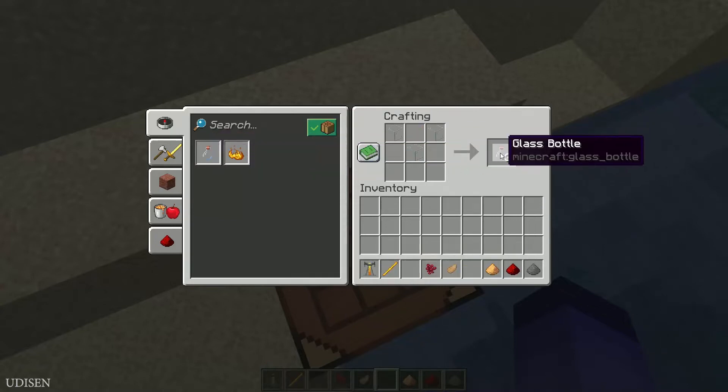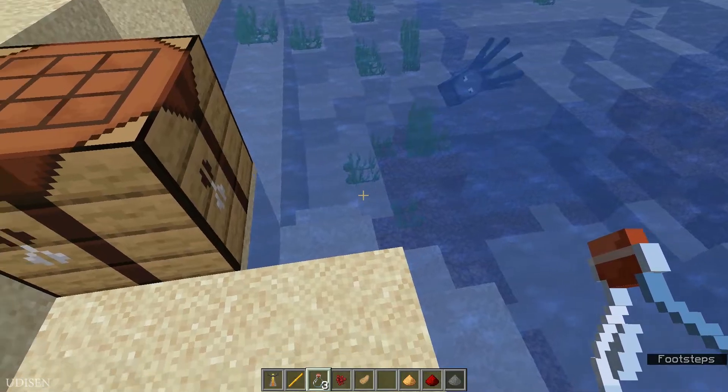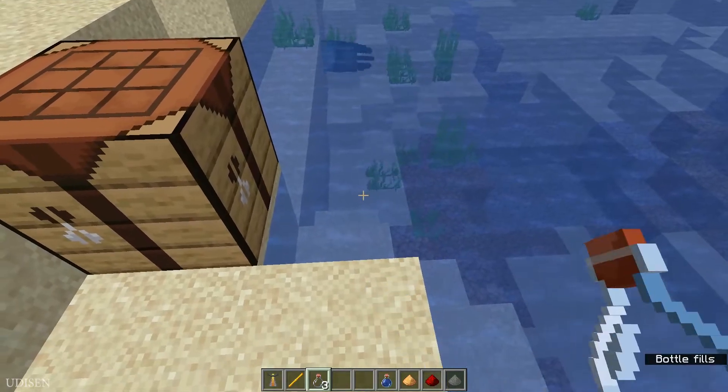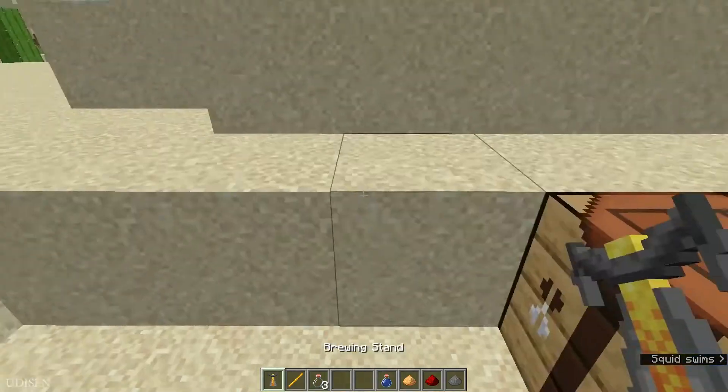Also craft your three glass bottles with three pieces of glass. Use the right mouse button to place the glass bottles and you craft water bottles. Three pieces of water bottle. After that we need to place the brewing stand.